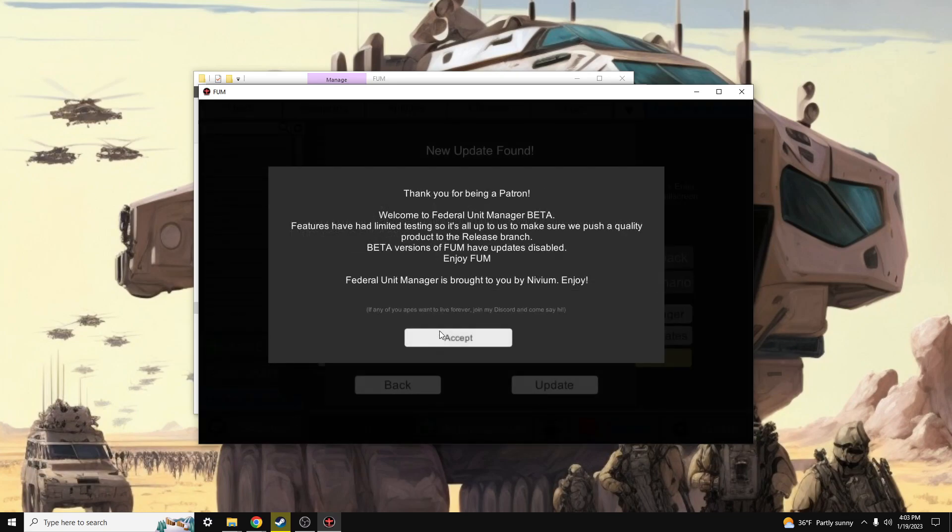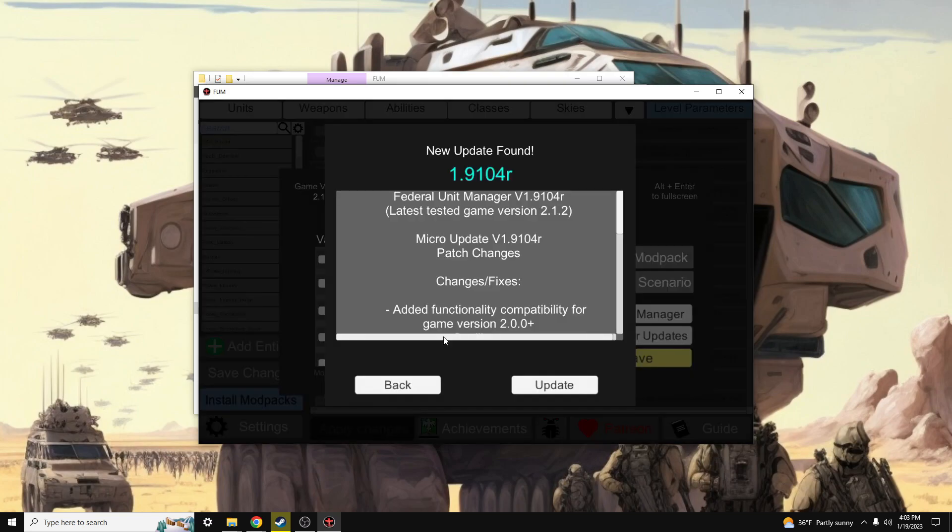We have it set up — it's detected the exe, and now we just have a few more things left to do. This pop-up is what you will see if you are inside of a currently installed instance of the FUM tool. If you've already updated, this won't be relevant, and if you're already up to date at the time of launch, this will not pop up unless you need to update.